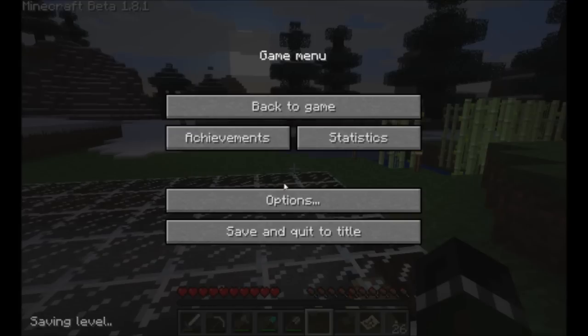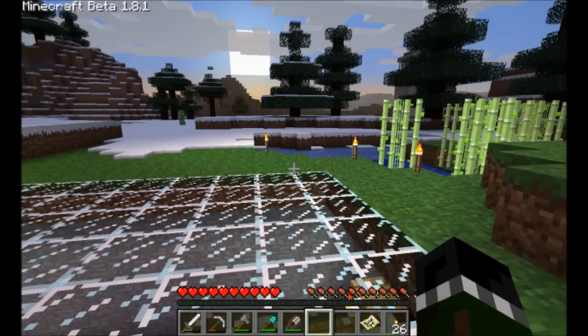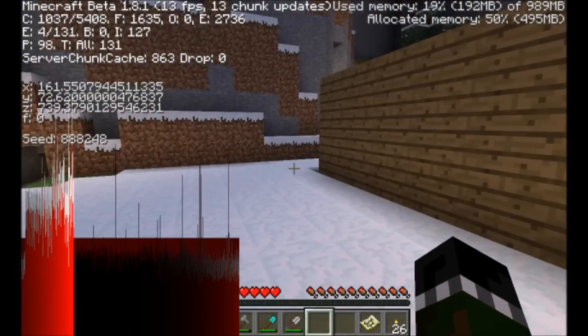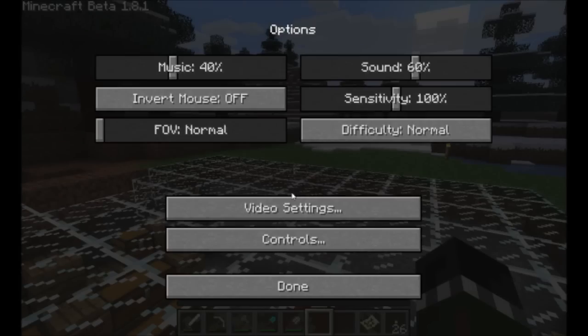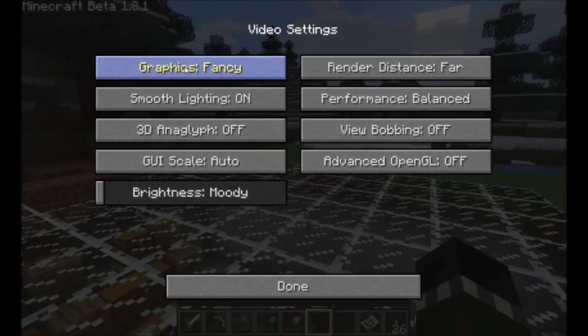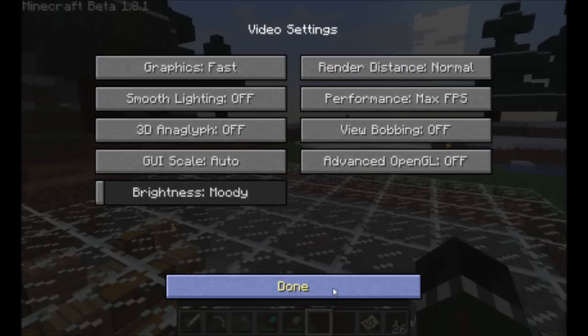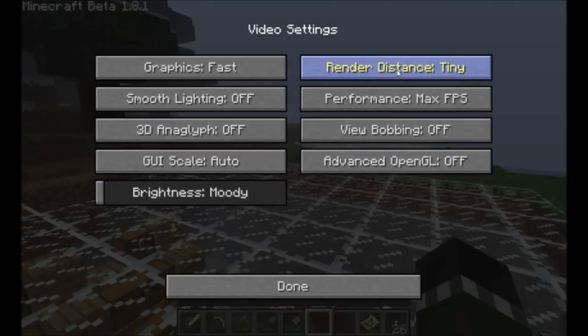You're gonna hit the escape button, go to the options. Actually, before I do this let me click the F3 button, and you'll see these red bars right here. They're usually green but I'm running Fraps. If we go escape, options, video settings — you wanna turn your graphics to fast, your smooth lighting off, performance to max FPS, and your render distance to normal, or you can even go short and tiny depending how bad your computer is.